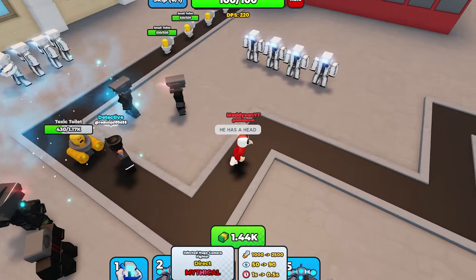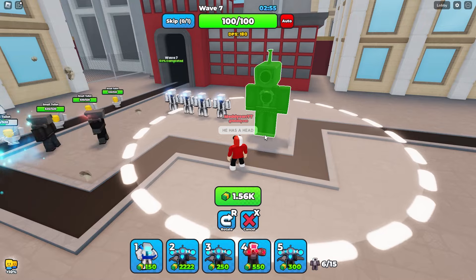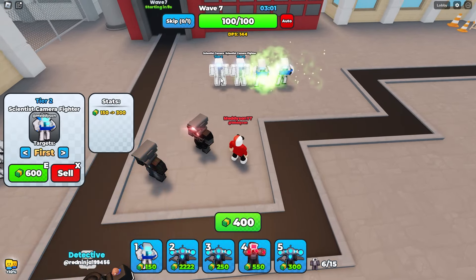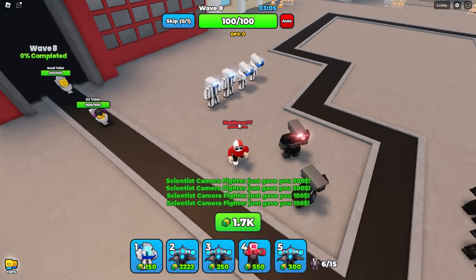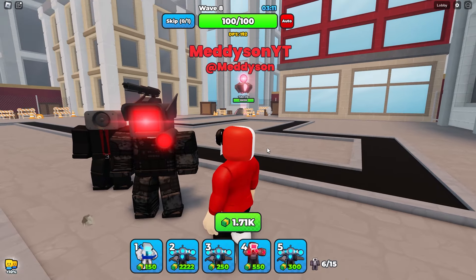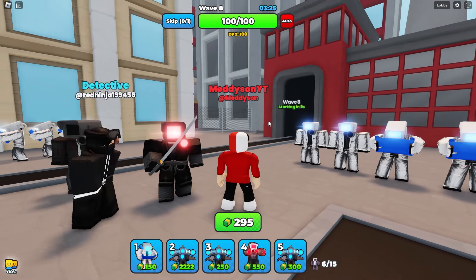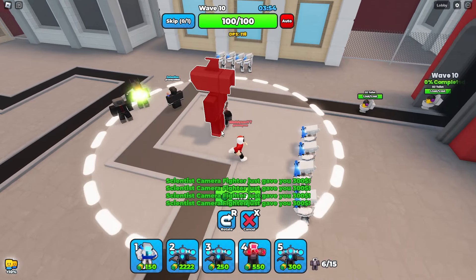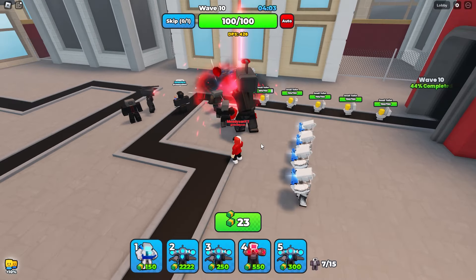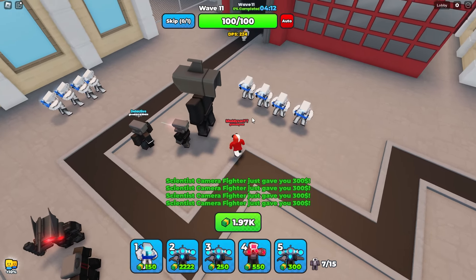I do really want to place the infected huge camera fighter. That thing looks scary - it's going to be insane. I need 2,200 to place it. Let's just upgrade these guys and skip. This is proving to be easy - these new units are class. There's the rocket camera fighter, that looks cool as well. Let's get this samurai with a sword - what a menace to society. I can nearly afford the infected guy. I need 2,222. There we go, he is now down. I just need to upgrade it but I need a lot of money for that.